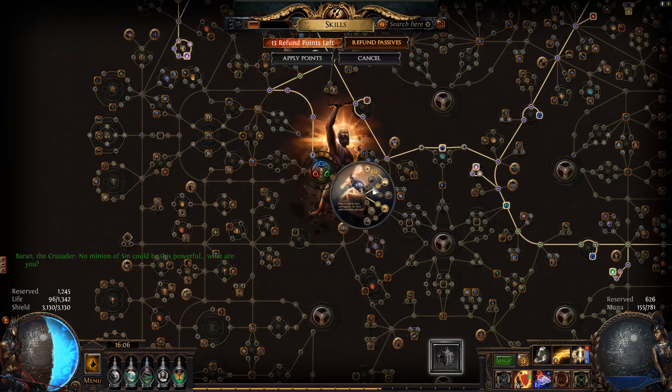For the Ascendancy, I went Unwavering Faith and I'm gonna do Unwavering Crusade. This is kind of what an Aura Stacking tree looks like — you just kind of go for as many cluster jewels and aura nodes as possible. The race is only up for another two days or whatever.